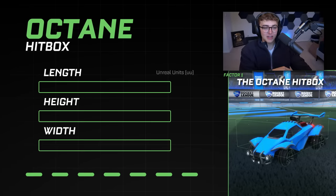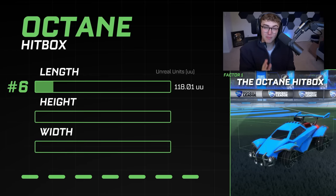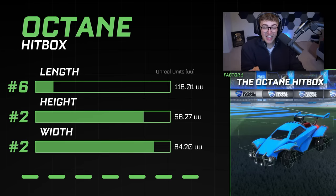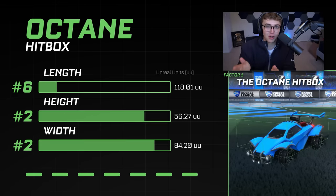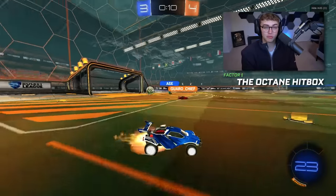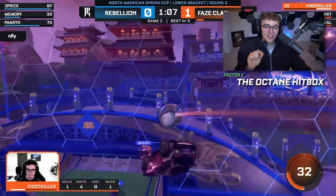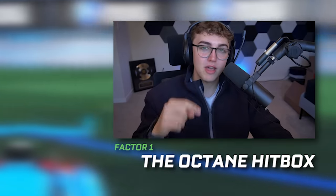Coming back to the Octane: its length is actually the worst of any car in Rocket League — number six, last place. But the Octane has a top-two height and width rating, which are the most important factors for comp, because height and width affect the consistency of most of your touches when hitting the ball from the front of your car. Because it's top two in both, the Octane also has good performance in 50-50s. This is why the Octane hitbox is really the only hitbox used at pro levels or in high-level comp play. All of that to say: the Octane is the best overall car. However, it is important to note that the car isn't as long as many others — and this will become important later.